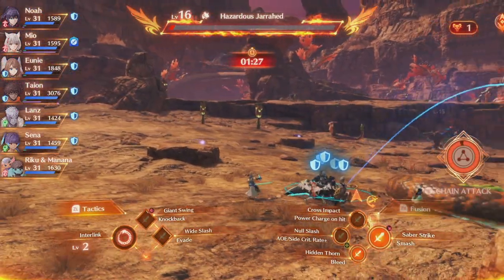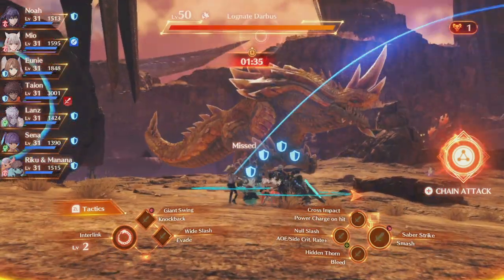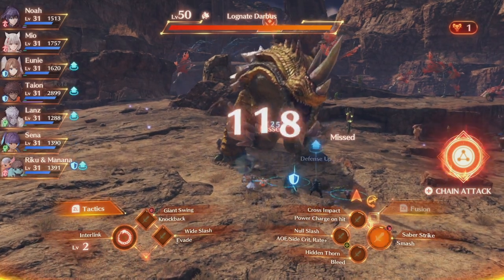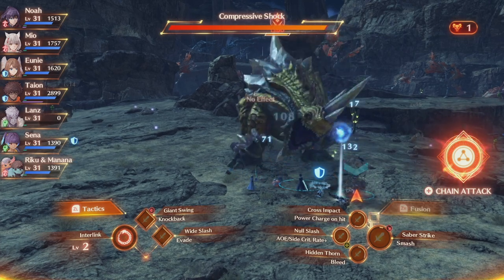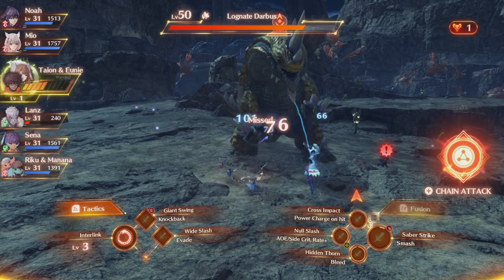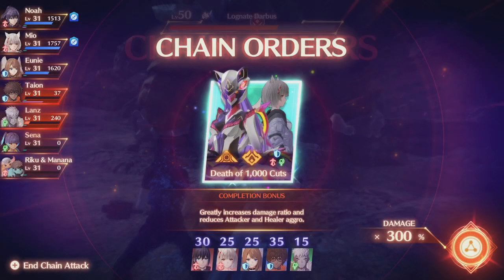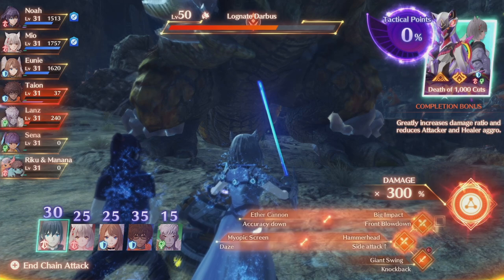There's one more type of chain attack: in order to do it, you'll have to get an interlink level 3 with your Ouroboros, which you'll unlock later on. In order to charge your interlink level, you need to use fusion attacks, which bring it up to level 3. If you can get to level 3 and have a chain attack ready, you'll be able to do a special type of chain attack. Right here, if I can get interlink level 3 before this thing does an AoE and kills everyone, I'll show you what I mean. Okay, we got interlink level 3 — I'm going to use it just in time.